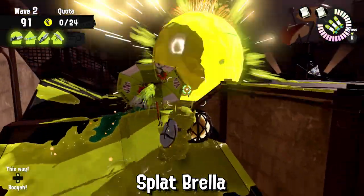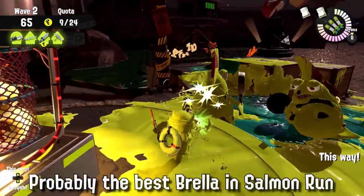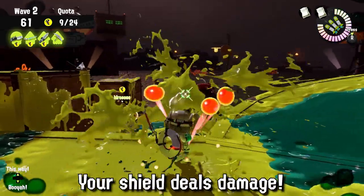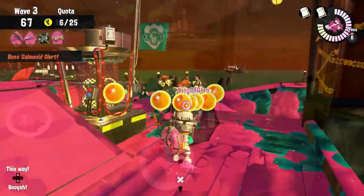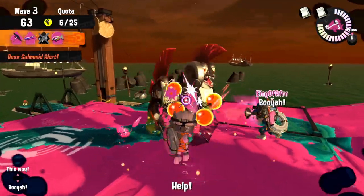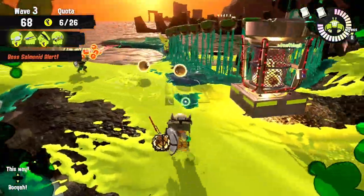The Splatbrella is a strong Brella compared to its brothers, with decent painting and all-around good capabilities against all bosses. It probably excels against Steelheads and Stingers but takes good practice, so be cautious. Remember that Brella shields actually deal damage if you bump into Salmonids, which makes them especially useful during special waves such as Griller or Glowfly Wave. Pushing your Brella against some bosses while also shooting will boost your damage enough to splat them faster.